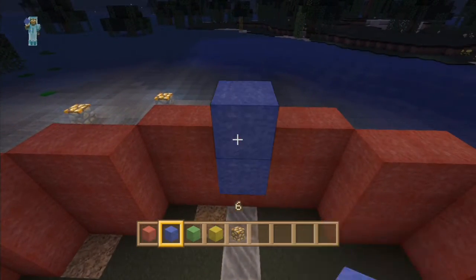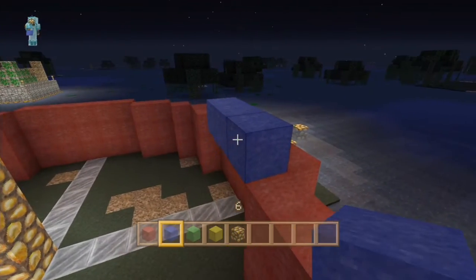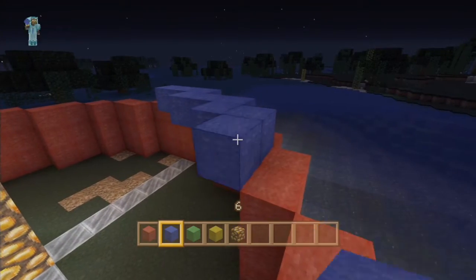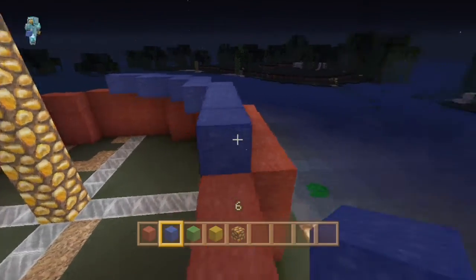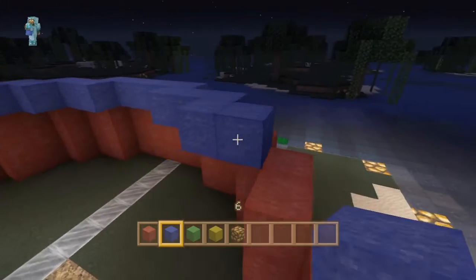Build that three high, then go ahead and place your next block in the center, build it up, and just follow the inside track all the way around. Once you've done a couple of these it's pretty straightforward. Just keep following the inside track all the way around until you've got a full layer.